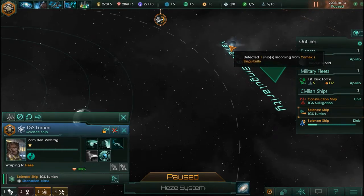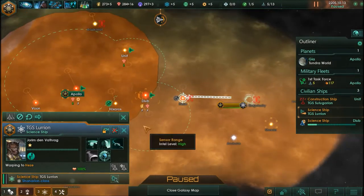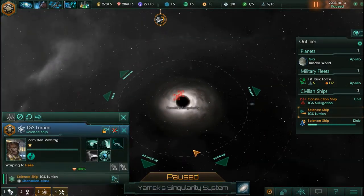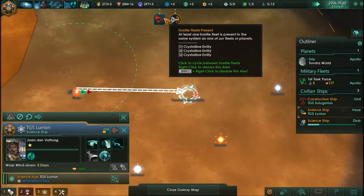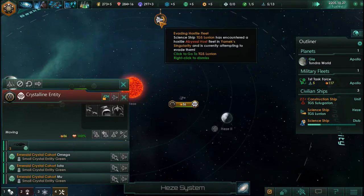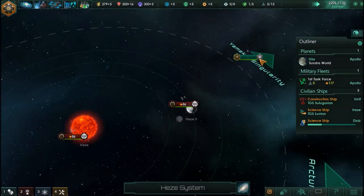Detected one ship incoming from Yamex Singularity. So we need to get out to Yamex Singularity. We've kind of messed that up a little bit. We're going to unpause the game — our warp drive needs to cool down. He's making his way back and his stance is set to passive. I'm sorry about that — I really do want to get out and see the black hole.